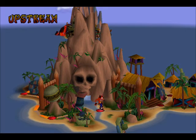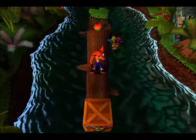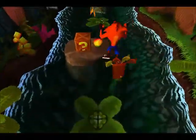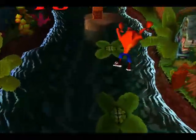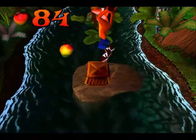We're heading into Upstream, a cool level. Can't get the gem here yet — need another colored gem for it. There's no skip for this one actually. I believe it's possible in a TAS tool-assisted speedrun to get the gem here without its specific colored gem, but not in real time — way too hard. This is the first level in the game you have to backtrack to in 100% runs, every single time you play the game. There's a hidden box back there — Aku Aku sometimes spawns you so you can see that box, sometimes it doesn't. I think it might be random, or if you hold back on the control pad it might always show it.